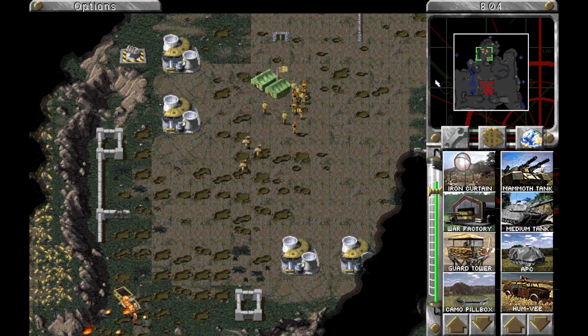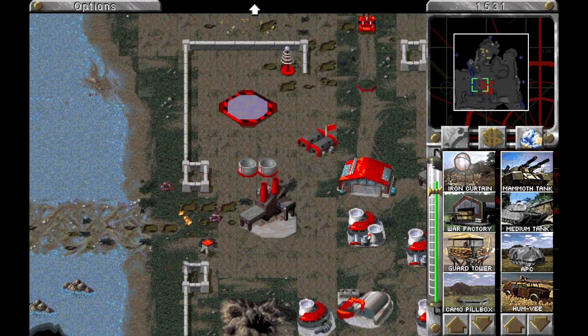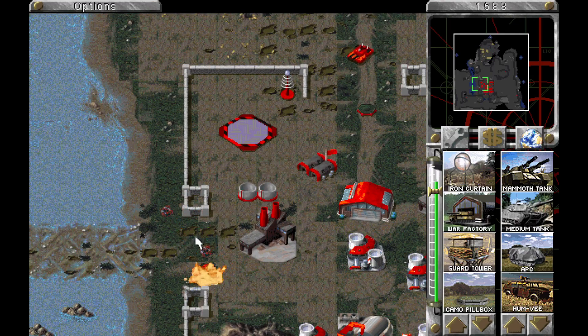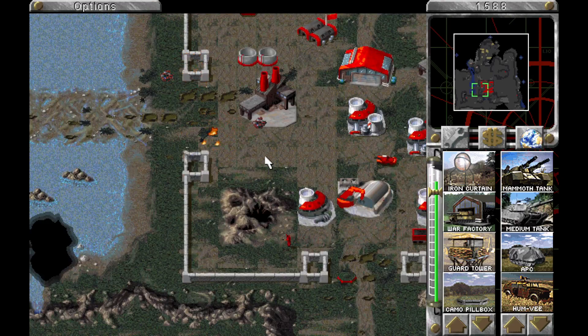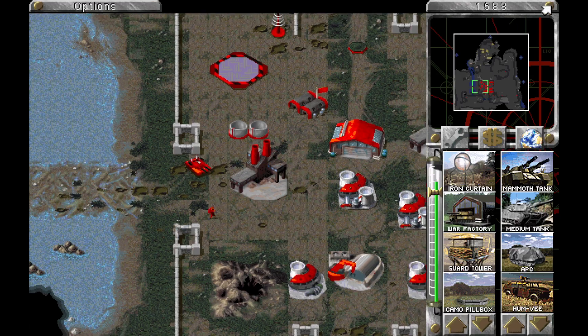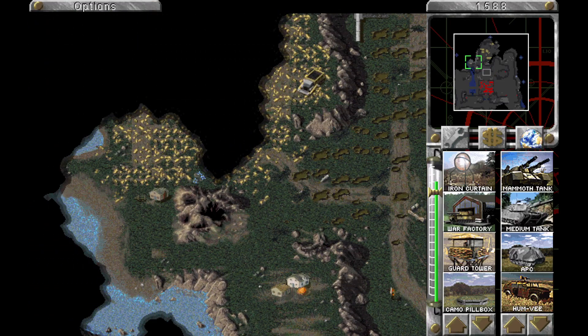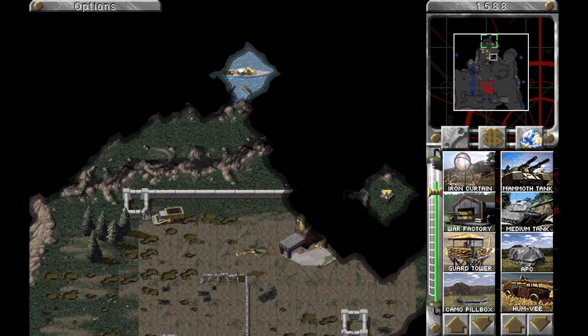I kind of enjoy watching my enemies get ripped to shreds by the alien lifeforms. Well, they're not alien, are they? The meteor is alien, sure. But these are terrestrial — they're a mutation. So how do I describe them?